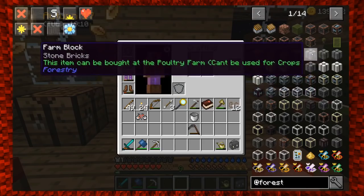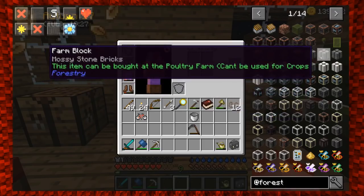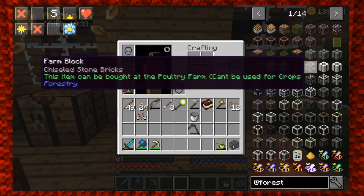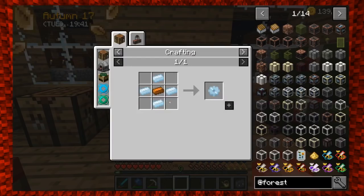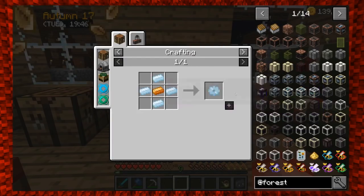We're going to make that. I think the recipe is a three by three by four multi-block and requires farm blocks — you can make those out of pretty much anything. The farm gearbox and the farm hatch I remember — I can make that with a tin gear, and tin and copper. I can buy copper, which is great.